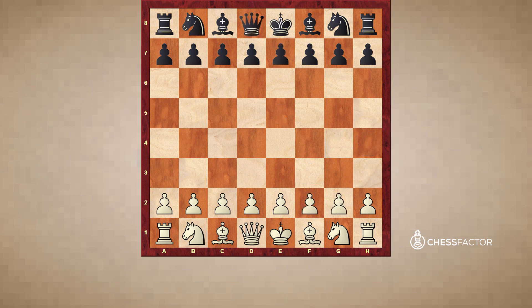Before getting to the four-move checkmate, there is a three-move checkmate. So this is from white's perspective now. The three-move checkmate is as follows: pawn to e4, pawn to e5, white develops the queen. And now of course black has to make the worst move possible in the position for this to happen. But if black plays king to e7, lo and behold, queen takes e5 is indeed checkmate. This is the only set of moves where this three-move checkmate can happen.